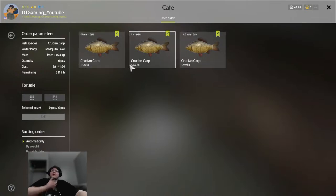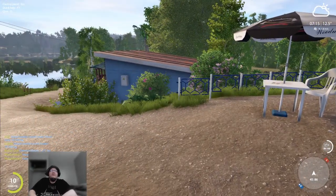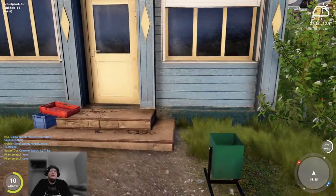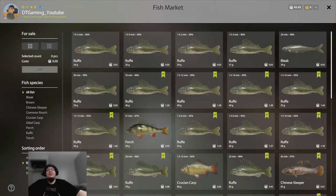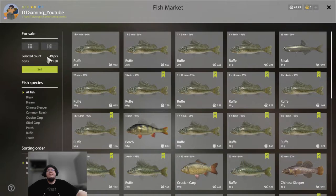Don't sell your fish before checking the cafe. Once you realize you don't have any more fish to fulfill orders, go over to the fish market and sell the rest. What you want to do is sell by weight — that way you're not selling your heaviest fish.